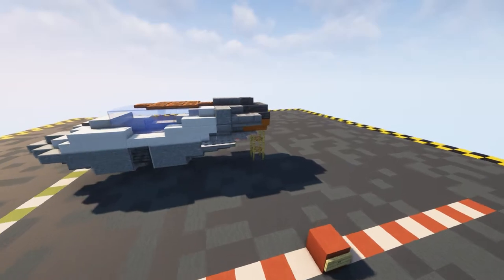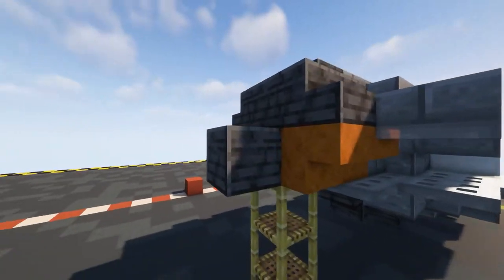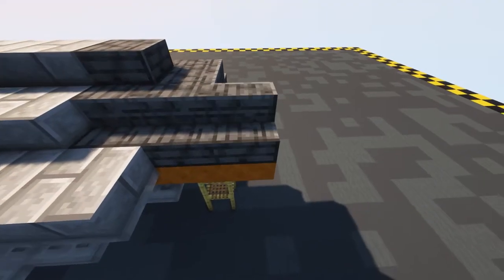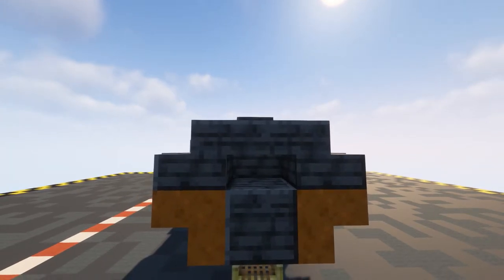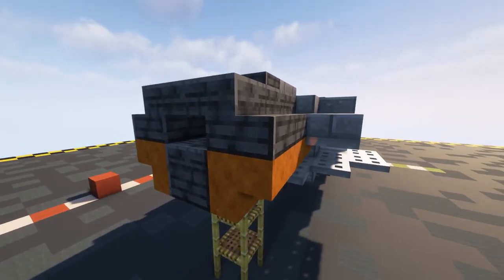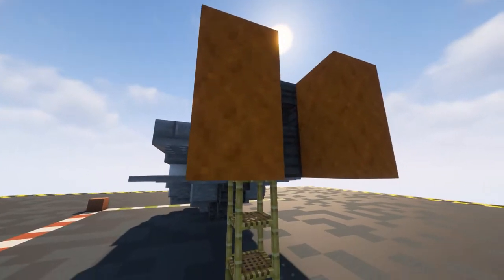Now we need to start doing the back, so come around to our initial blocks, put in a polished deep slate like this, and then coming off of that our smooth red sandstone stairs, and then on the top polished deep slate stairs. Then put in a polished deep slate slab and coming off of this put in smooth red sandstone there and there, and the same on this side.